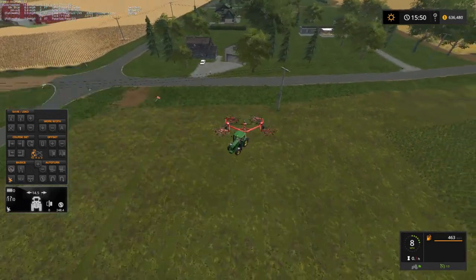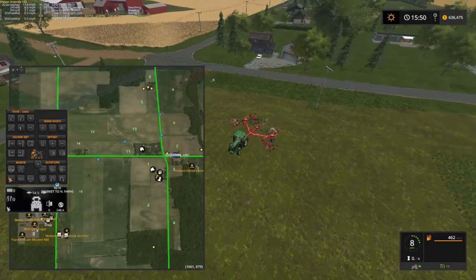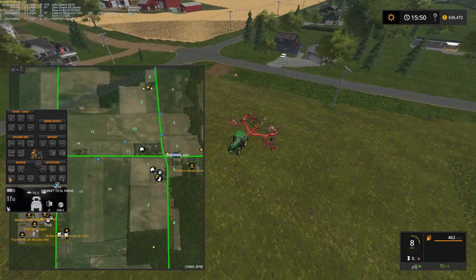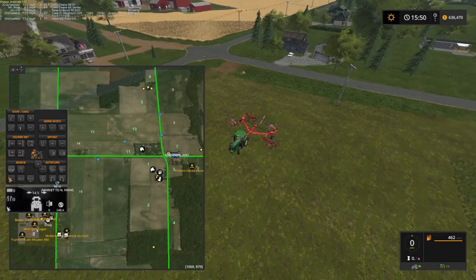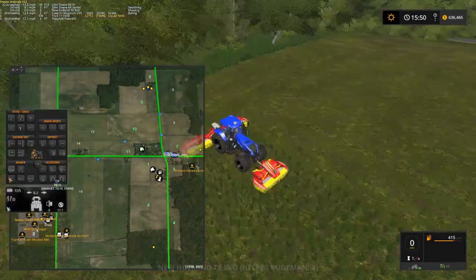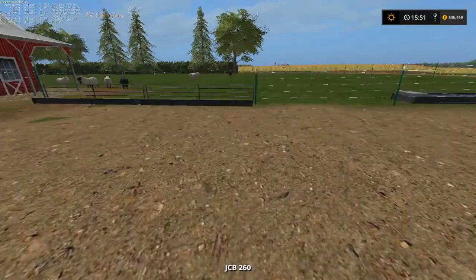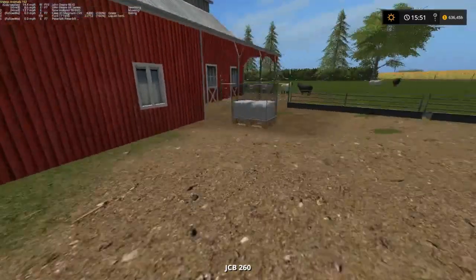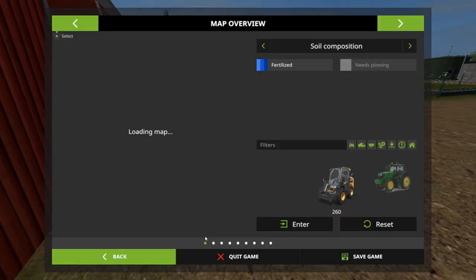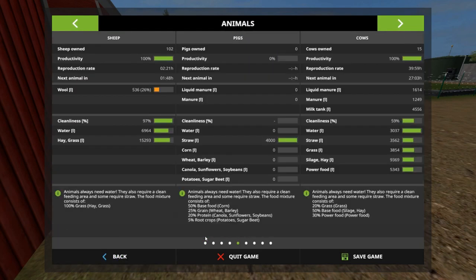Well, where's our combine at? Must be over in that — oh, I see it now, it's over in that courseplay box. I can't get to it. Let's just get out of here for a second. Our animals are doing pretty good. We'll get back to that map in a minute. We're at 26% on the wool now, so it's going pretty good.